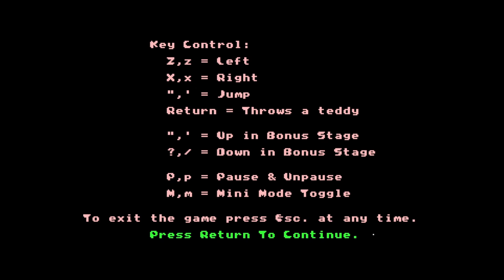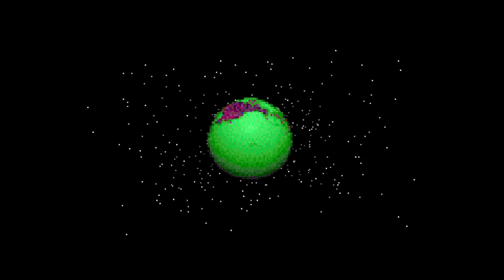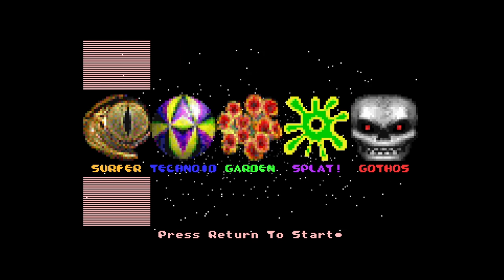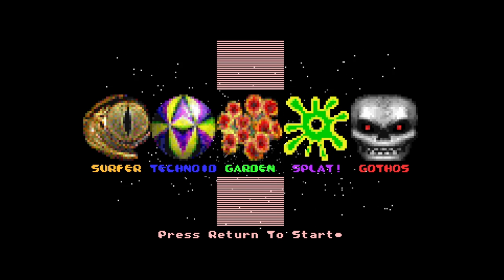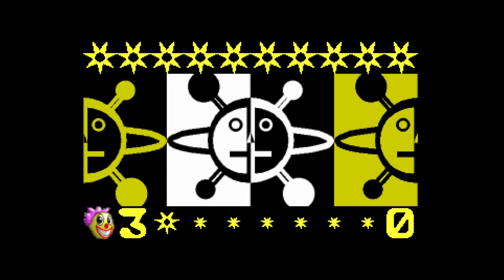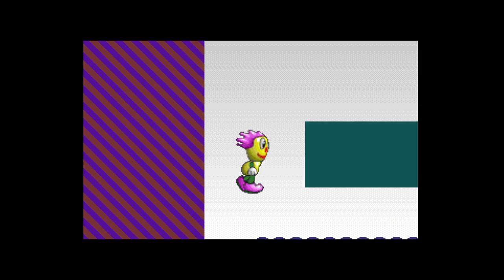The controls: Z for left, X for right - standard Acorn Archimedes controls. Back to the Earth screen again. We'll be Jellyhead I think. You get some choice of levels - I might go for Splat, that sounds interesting. The game's loading up nicely from the floppy. It says Splatter. Seems a bit like Rayman the way his head disconnects.